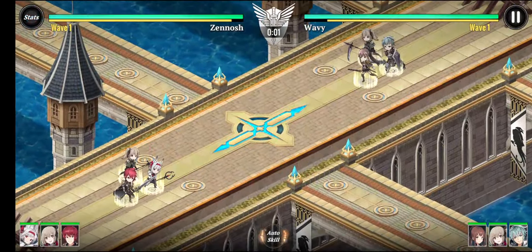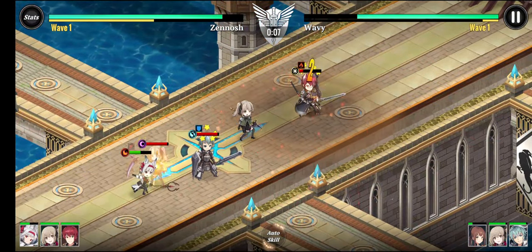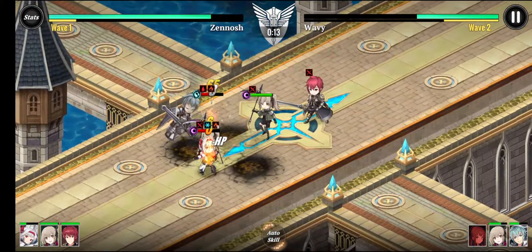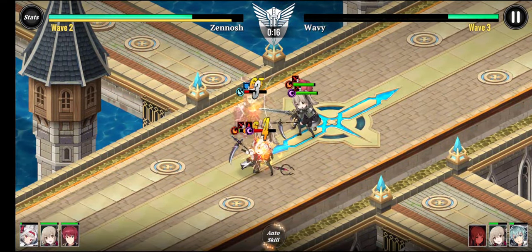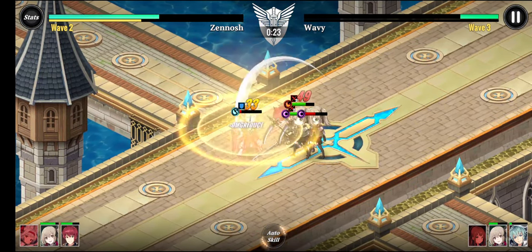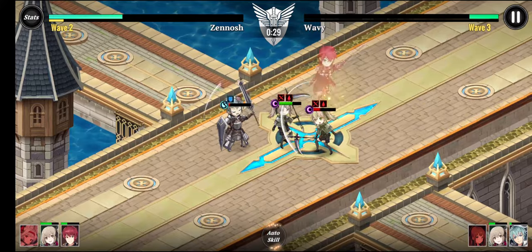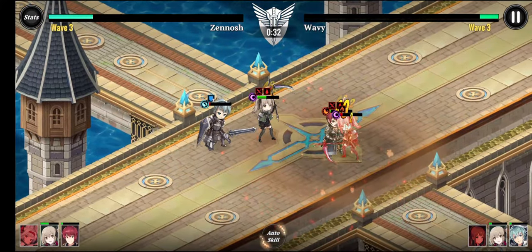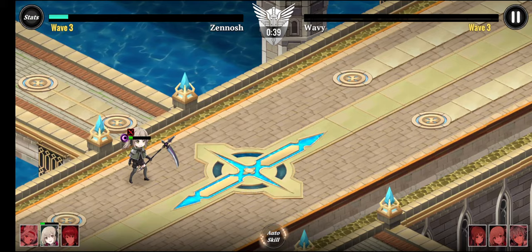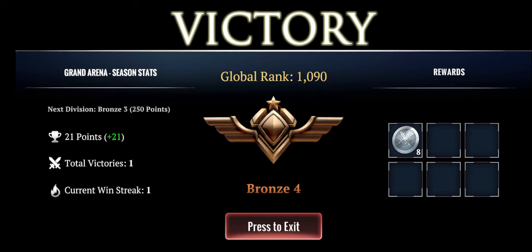Earth beats water, water beats fire — just like any other RPG elemental system, red-green-blue. The PvP arena battle is pretty much auto style; you don't need to do anything manually. It seems like I'm doing a little better than the opponent — come on, she needs to go down. There we go, I won against the opponent!